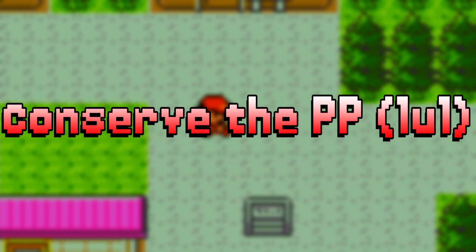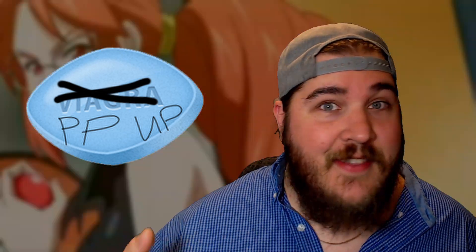Tip number four: save your PP ups and ethers for the Elite Four. If you find a PP up in the wild and use it on your Charizard's Flamethrower, and then your Charizard dies, that's a wasted PP up. There are no real spots in the game where you can't turn around and go back to a Pokémon Center — other than the Elite Four. That's the only real place where you will absolutely be tested when it comes to your moves' PP holding up. Every other scenario, although annoying, you can turn around, walk back to a Pokémon Center, run away from random encounters.